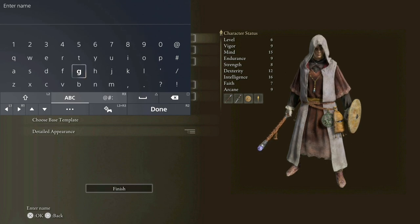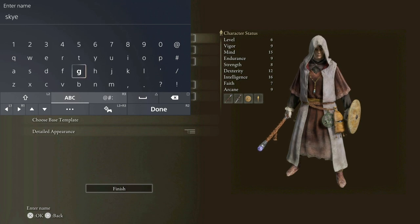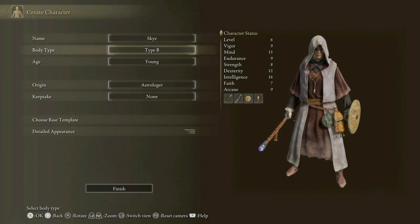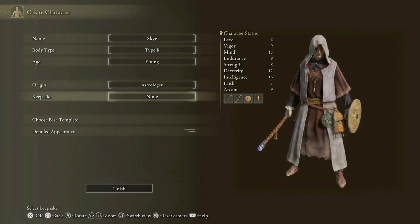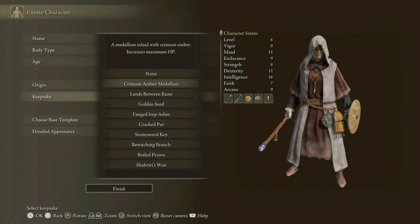Right, name — go with our default name for all these things. Hello, why haven't I got a capital letter on my name? Body type B, age young — we'll stay young. Origin: Astrologer. Keepsake — no keepsake, 'the past has been well and truly left behind.'